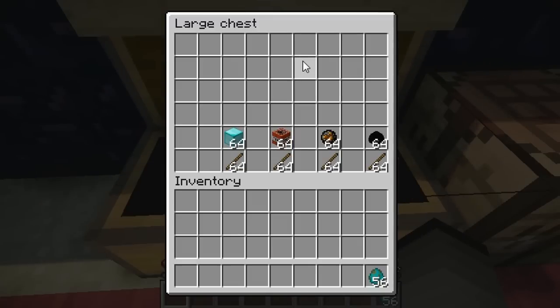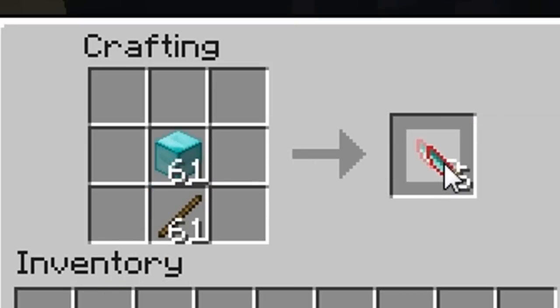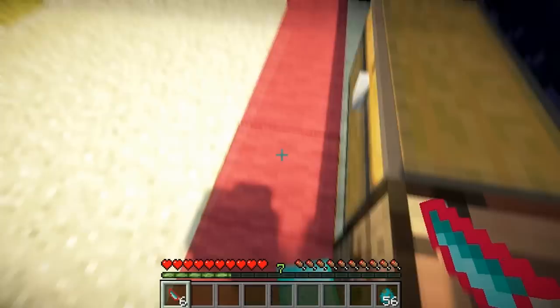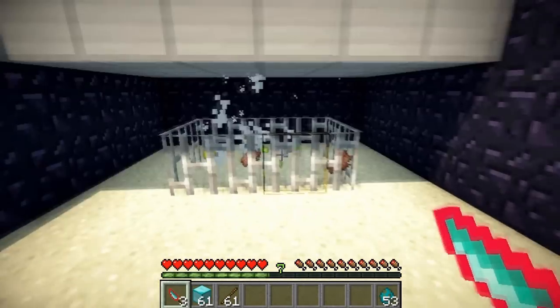The next knife I'm going to be showing you is the reinforced diamond knife. Just like the reinforced iron knife, instead of using a diamond ingot, you use a diamond block. You craft it the same as the other ones. This one does 36 hearts of damage, it can be stacked up to 6 times. This one is not pick-up-able. Again, you can kill zombies in one hit. Very, very cool.